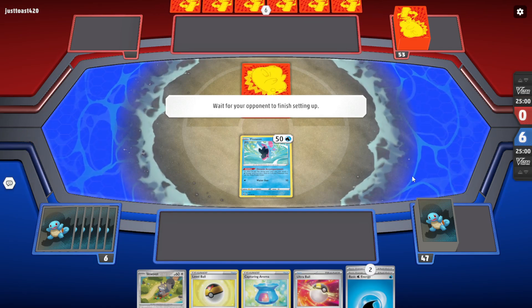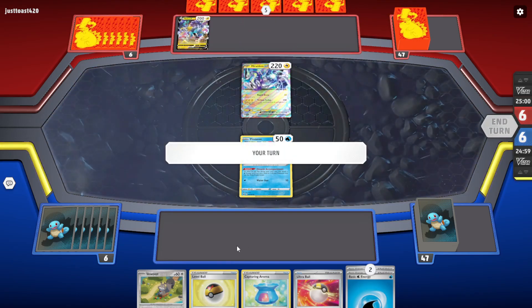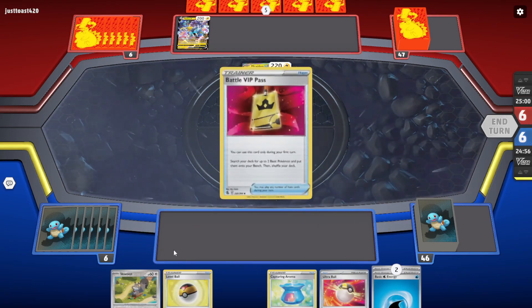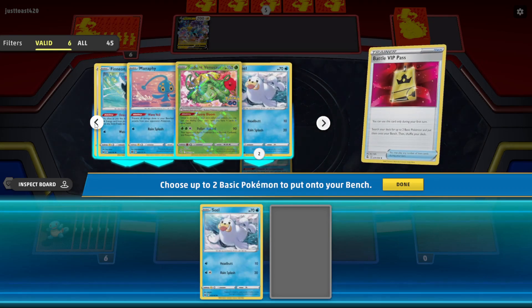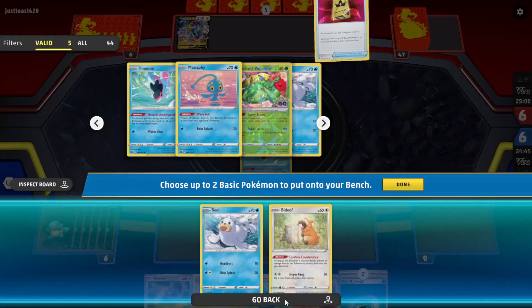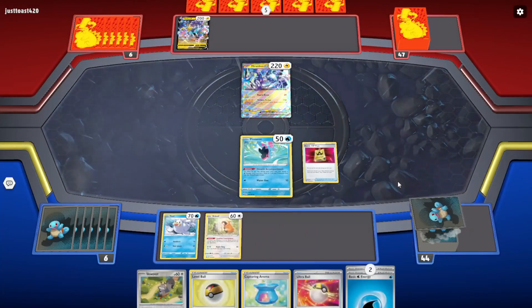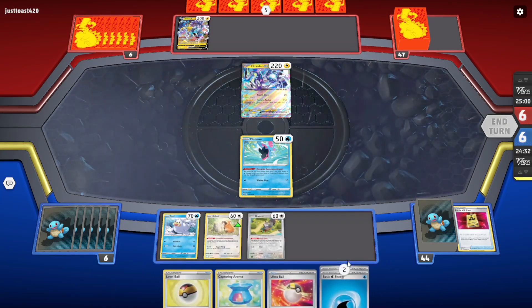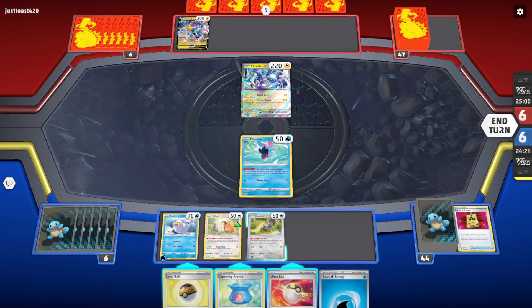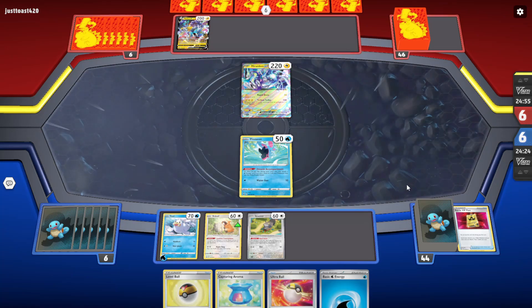Finneon in the active — we just need the Seal. It's a Rhyperior. Let's get the Bidoof. Should we get the Venusaur? I think we're fine. I think we need another Finneon because they're probably going to knock out the active.